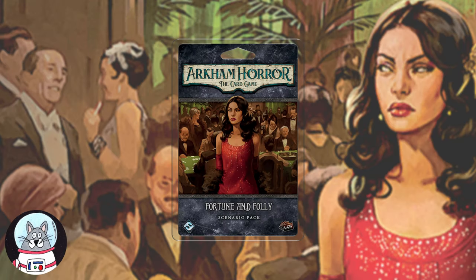Hi everyone, just wanted to put a quick intro in saying this is a playthrough of the Fortune and Folly scenario for Arkham Horror. There will be spoilers throughout — as soon as I'm finished here you will see locations and stuff. If you are new to Arkham Horror: The Card Game, I'll put a link to my original playthrough of the very first scenario in the description. Other than that, let's get on with the casino heist. Enjoy!